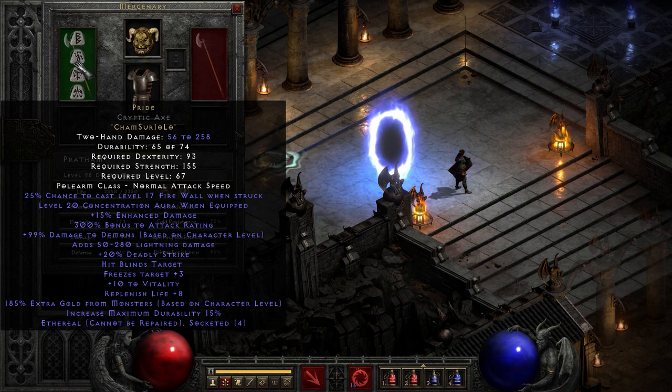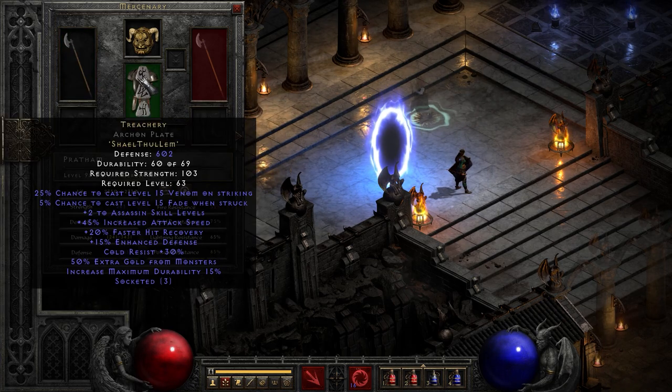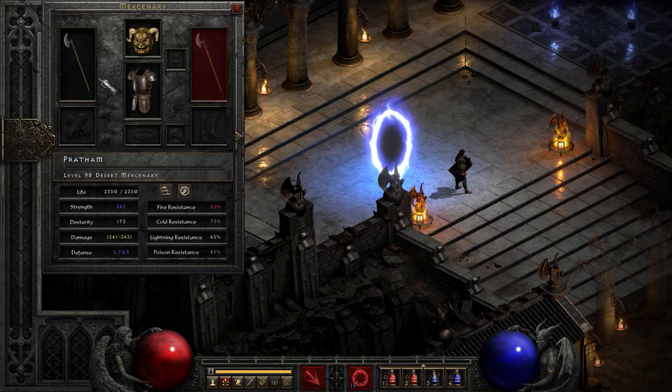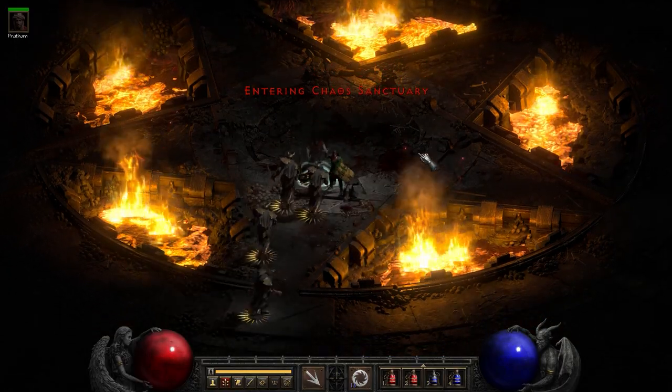A lot of extra gold from monsters — you could use this to potentially farm for gambling gold, which might be an interesting mercenary choice. We'll talk more about that maybe in the future. Anyway, let's take it into action. It also has a 25% chance to cast a level 17 Firewall when struck. I'm going to try both Treachery and Fortitude to see which version I like better.